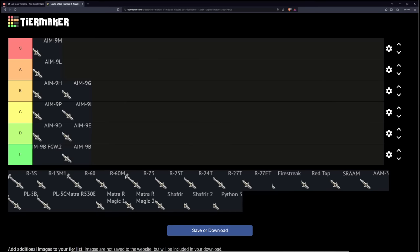The Germans only made one missile, at least what we have in game, which is the AIM-9B FGW-2. This missile is only found on the F-104G, and the F-104G can take AIM-9Js, so you never see anybody use this missile. All it is, is an AIM-9B that has the flare resistance of the AIM-9E. I guess it's something, but it's still going in the F tier.